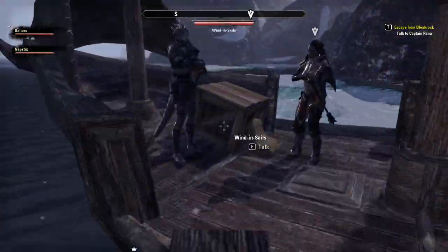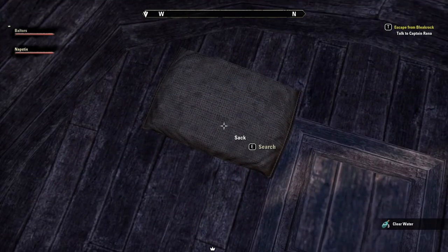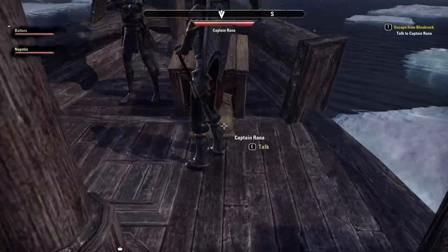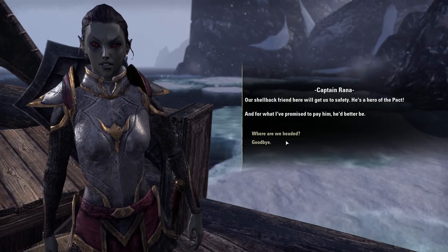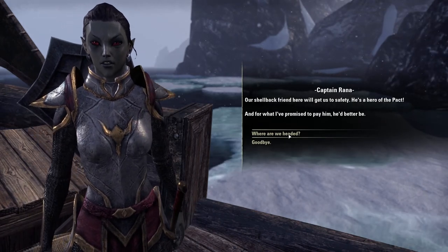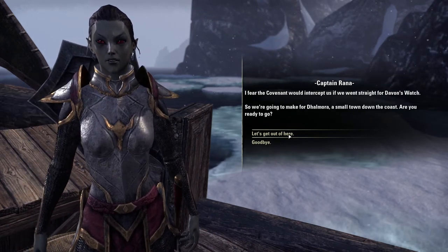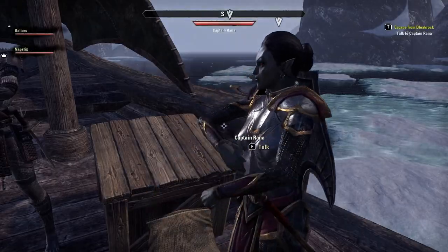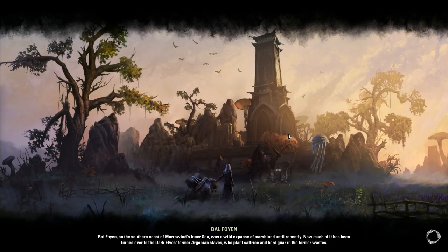Look at Captain Rana's little dinky boat — it feels like two people in a mini cooper. Oh there's a backpack here — clear water, lovely. She's got a lovely sack. I got a bone. Hero of the Pact — and for what I promised to pay. We're headed to Davon's Watch, a small town down the coast. Fade to black — we're off to Bal Foyen. That looks pretty.